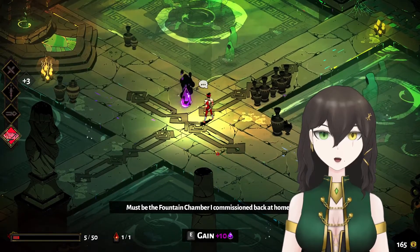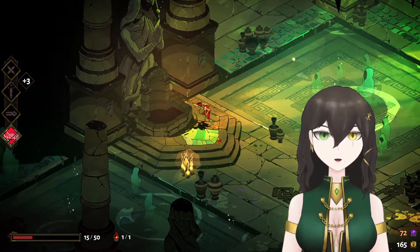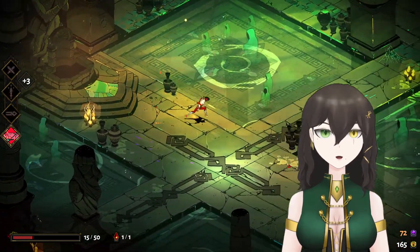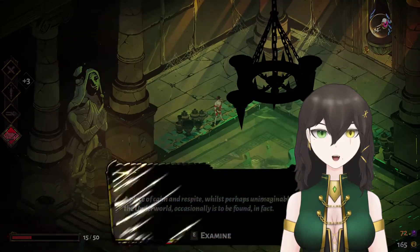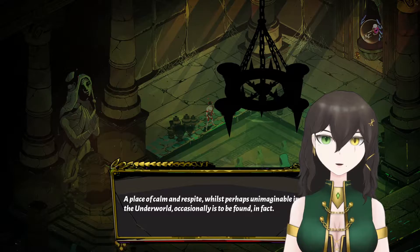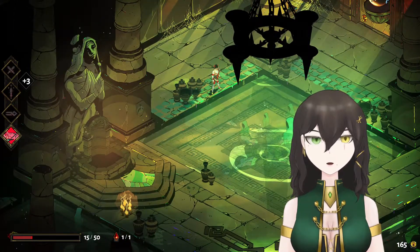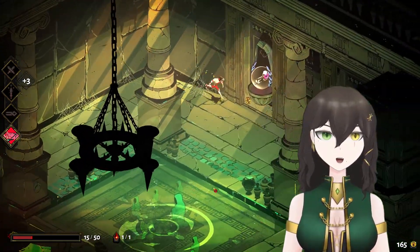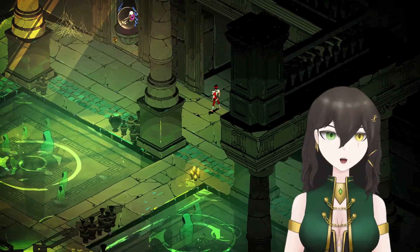'Must be the fountain chamber I commissioned back at home.' Found the fountain chamber — HP! 'Examine: a place of calm and respite. Whilst perhaps unimaginable in the underworld, respite occasionally is to be found.' Wait — isn't that 'respite'? Common respite, respite, respite — not a moment too soon. Is that... respite? Respite, respite — I am actually going to search that up later, I'll be honest. Okay, key — coinage — key — coinage. We're going coinage. Here we go!